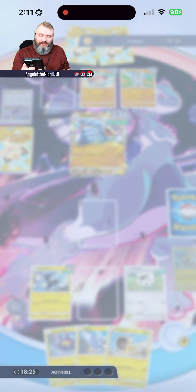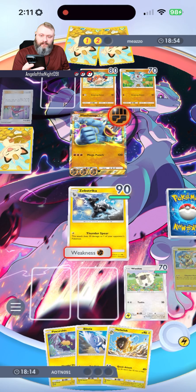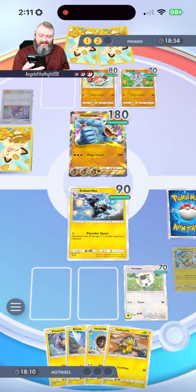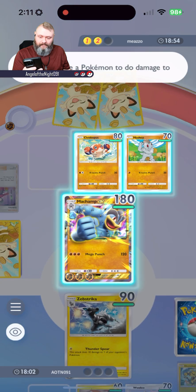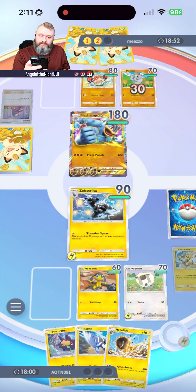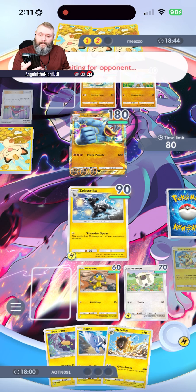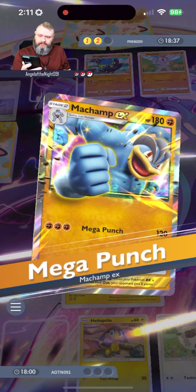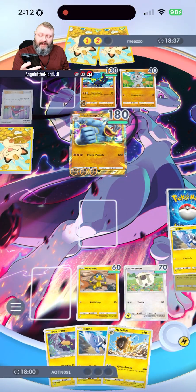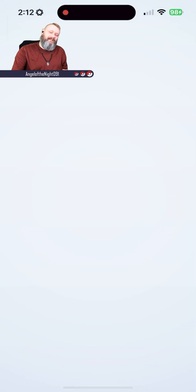Come on — brutal. I haven't even been able to get a hit. He's got to be Bold — Grapple Lock I think it's called. It's 140 damage — that is insane. All right, let's see what else we have for teams.